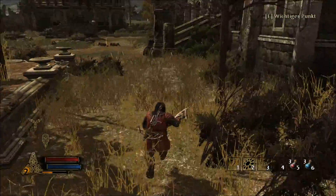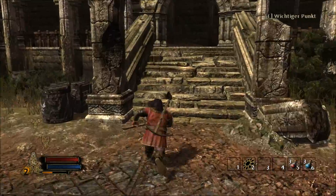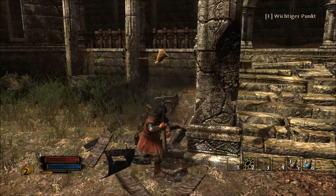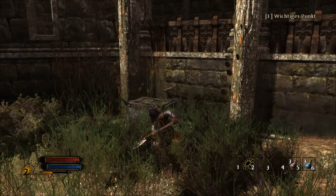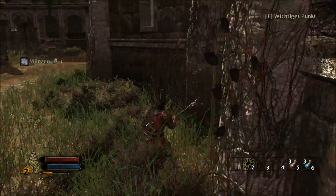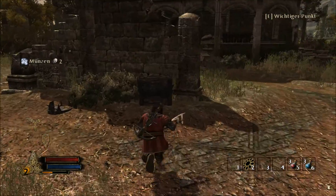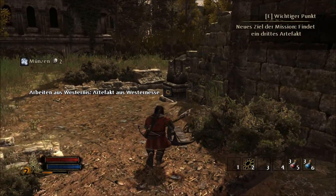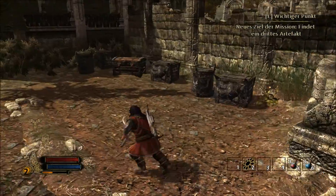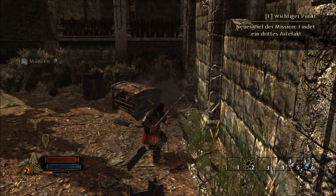Das war jetzt die Leertaste – dieser Hechtsprung, würde ich es mal nennen. Dann holen wir uns die ganzen Münzen und die Bolzen, die braucht man nämlich. Ein zweites Artefakt! Jetzt brauche ich noch ein drittes Artefakt, dann haben wir auch diese Mission geschafft.